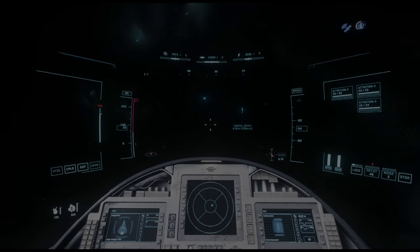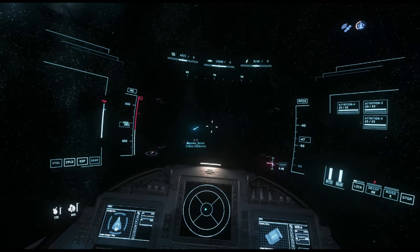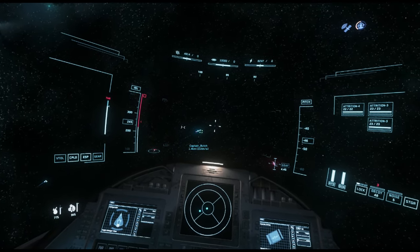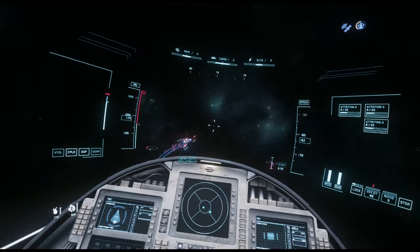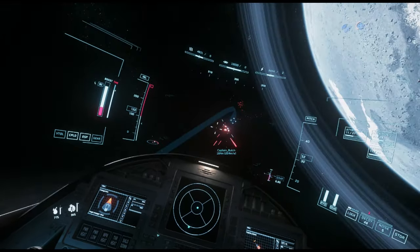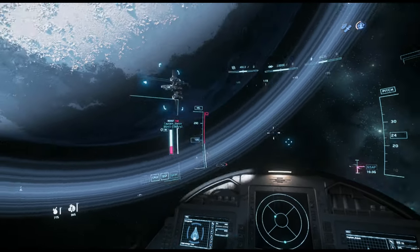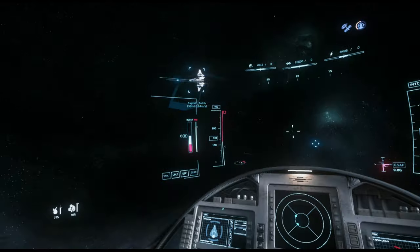I've had a few fights now — Drake Buccaneer. We're looking at the relative delta, so once I receive fire, I start to corkscrew. Bottom thrusters to pull through the corner, return to center, force him into the raid fight. I actually have a slightly higher raid rate in the Aegis Avenger than the Buccaneer, so you can pull him in nice and close here.